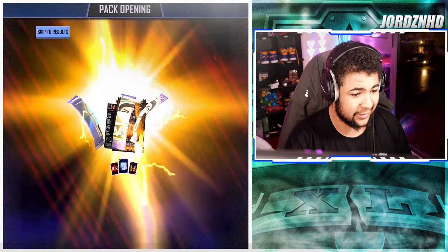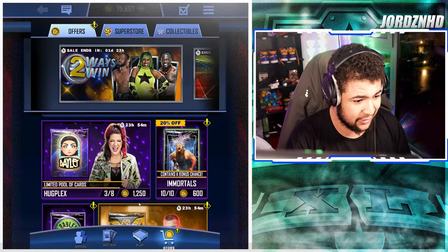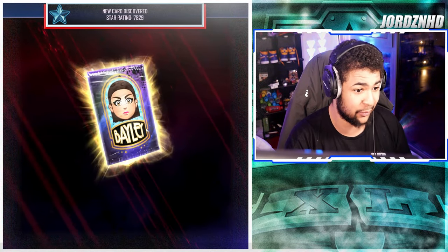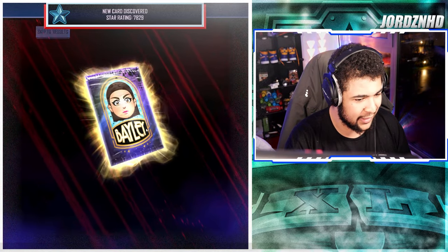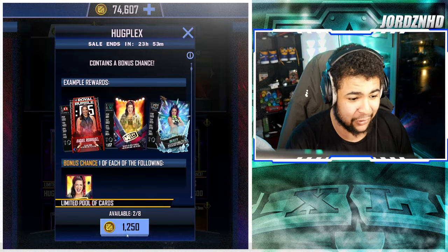Let's see what pack six brings — there's a Rumble in this one. Kairi Sane, which isn't great. Pro Becky Lynch and a Crucible — if I really wanted that.